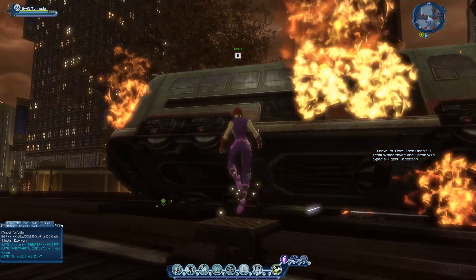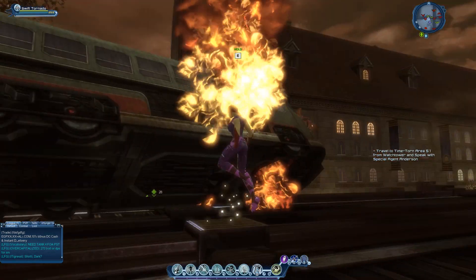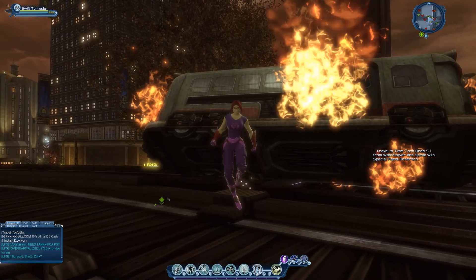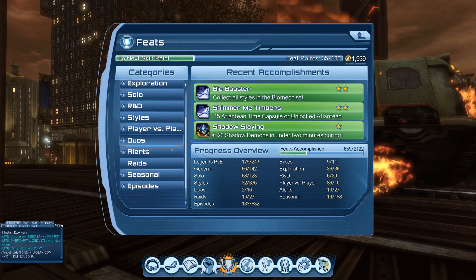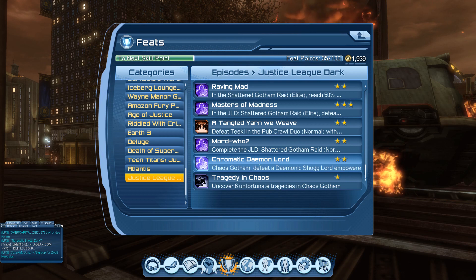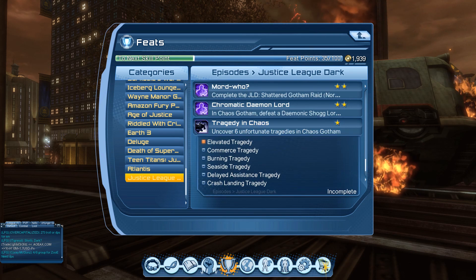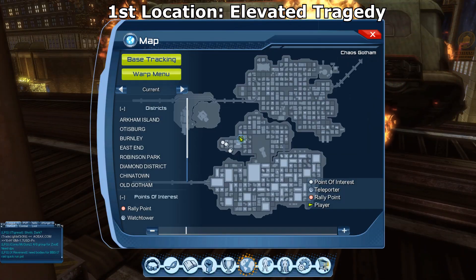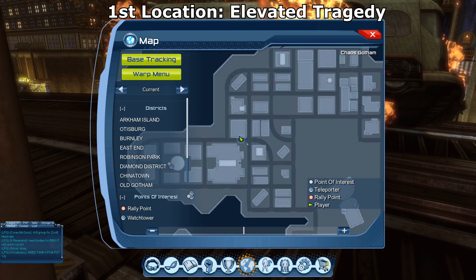Once you find it, press it and your character will emote — you'll cry, which shows you've done this part of the location. Let's check if it registered on the feat list. Go to the feat list, scroll down, click Episodes, and check the feat. It has registered Elevated Tragedy. Here is the waypoint for the first location on the map.